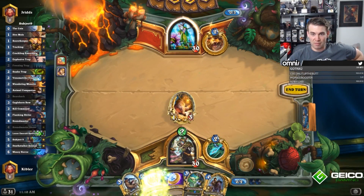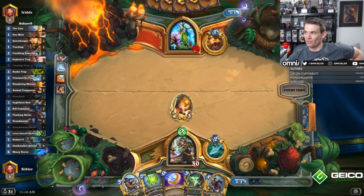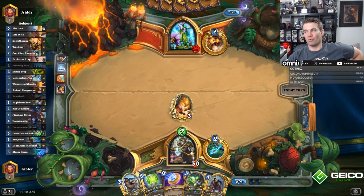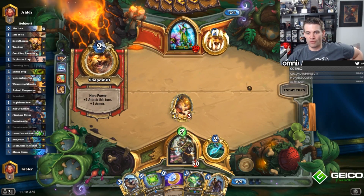We'll pull this Freezing Trap, upgrade the Spellstone. Why did Subject 9 perform so poorly this weekend? I wouldn't say that it performed all that poorly. If you look at the decks that actually qualified, there were multiple lineups that did well with it. I do think that it was like the fourth deck for a lot of them.